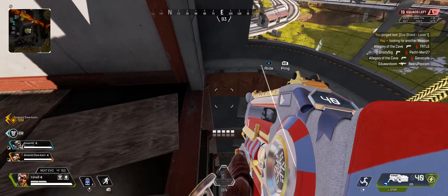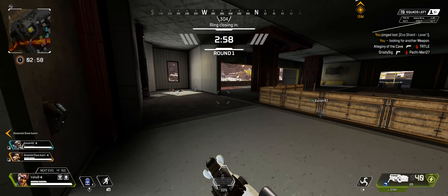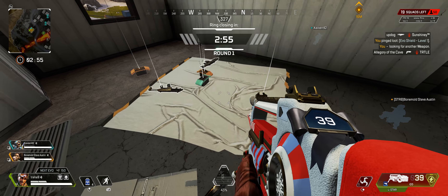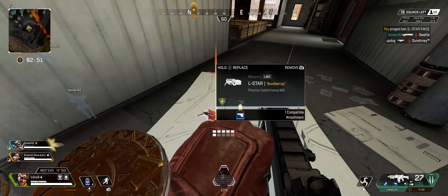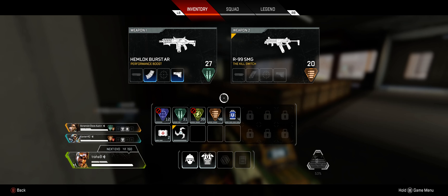I am taking fire, friend. I need a weapon. Evo shield here, level one. Opening fire on the enemy. Already in the next ring — I smell victory.